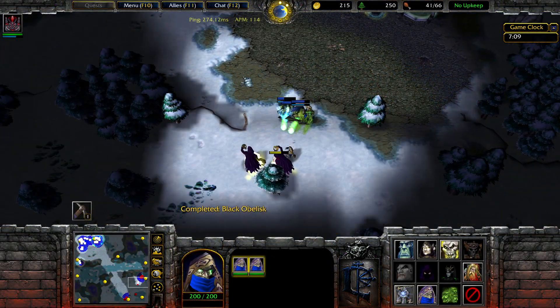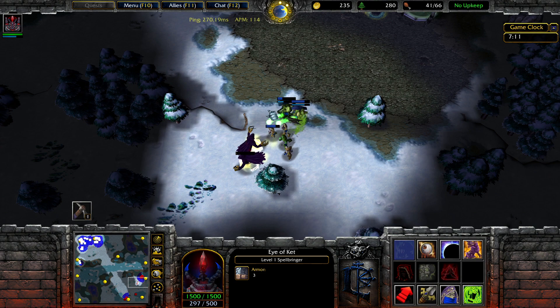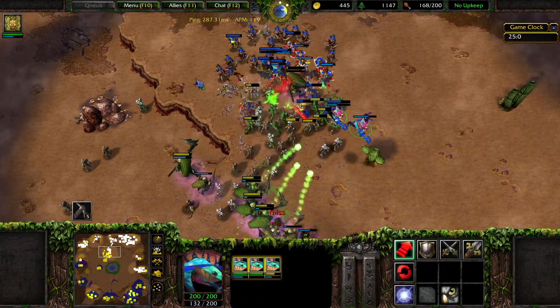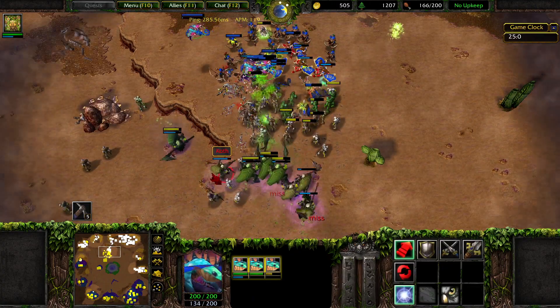The two main Death playstyles are themed around the units requiring either the Crypt or Mana tech structures. The Crypt style features swarms of cheap zombies, which can overwhelm and cripple enemies.